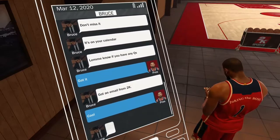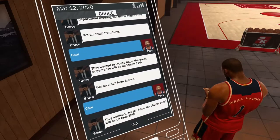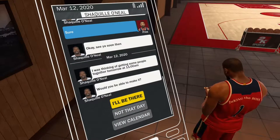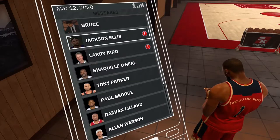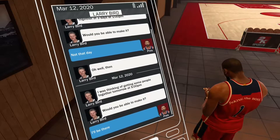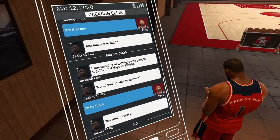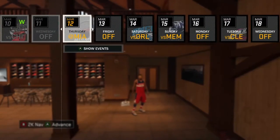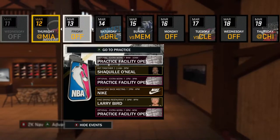But when it comes time where you actually agree to hang out with them and then you get to that event, you'll earn something a little bit better. You'll earn a little more fans, or you'll earn their customized jersey, or you'll earn a MyTeam card to use for that character in NBA 2K18. So as you can see, I agreed to go to every last one of the events, and I decided to play the game but not play it all the way through.